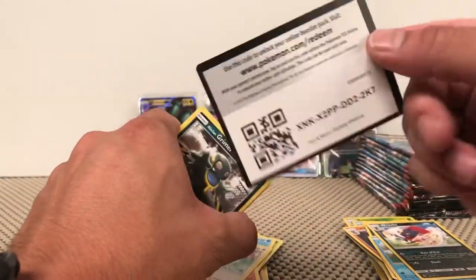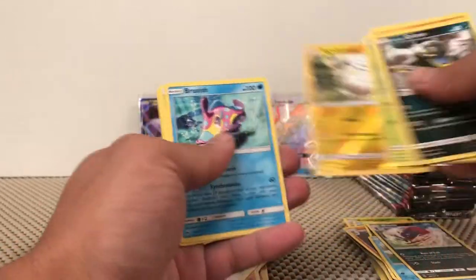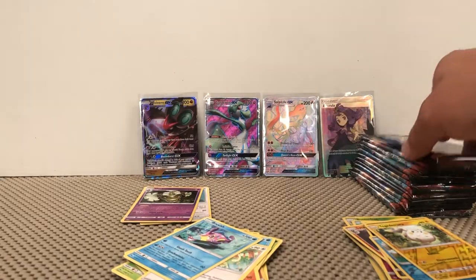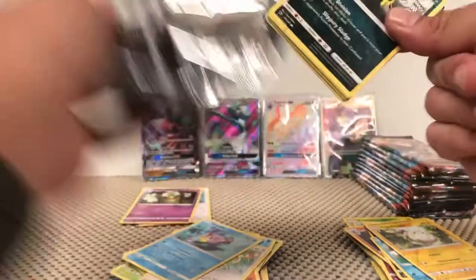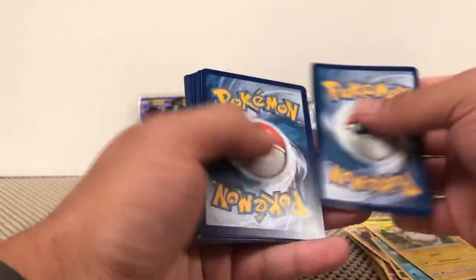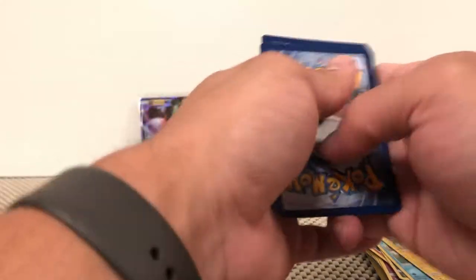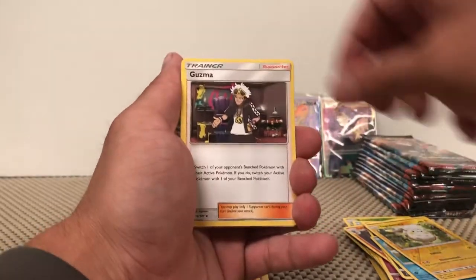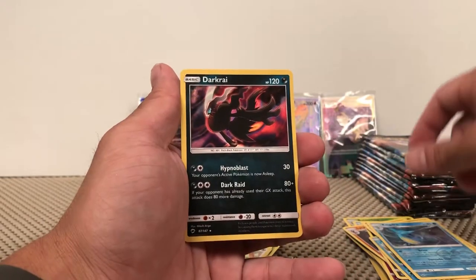All green again — Grimer, Riolu, Meowth, Vulpix, Wimpod, Togedemaru, and Araquanid. Then a White and Green — we have a Water Energy, Whirlipede, Guzma, Super Scoop-Up, Kingdra Reverse Rare... and a Darkrai Holographic.